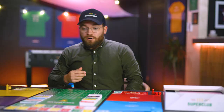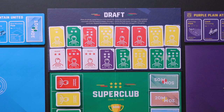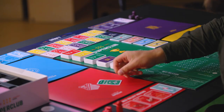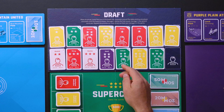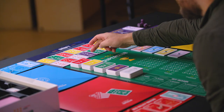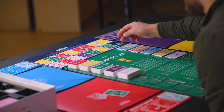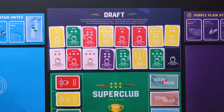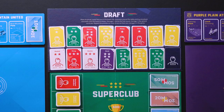Once there are 16 players on the draft board, you start picking. If red goes first this round, I might pick Blanco, a five-star attacker with chemistry. But there are many good players here. We have the expansion pack also here, so we have some utility players who can play everywhere, and some super talents with two six-star players, which are also in the expansion pack.